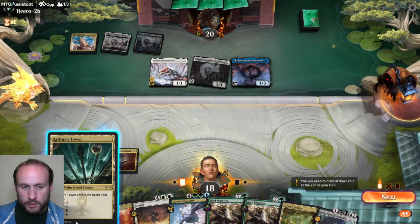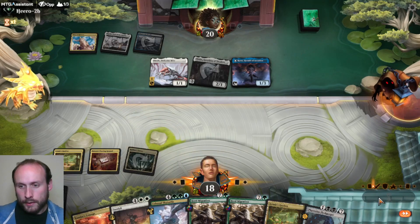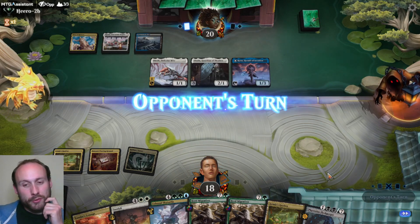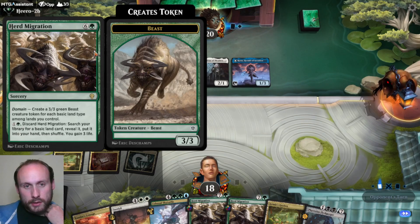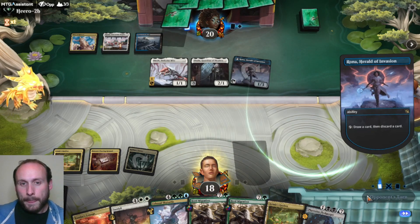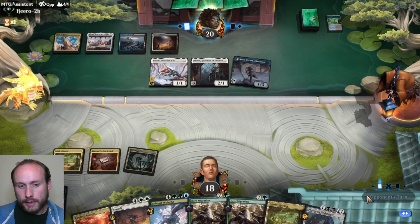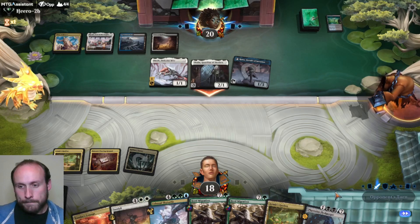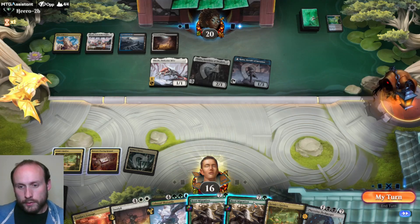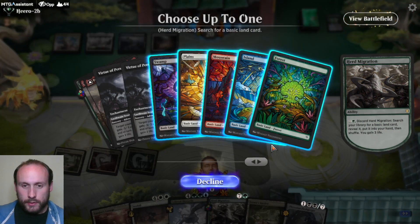Down the Proving Ground. Could have done Raffine's Tower and it would have made Leyline Binding one mana. We need two black sources to do a Fleshgorger next turn. We can do a Herd Migration — we can still do the discard for two mana, even though Thalia makes things more expensive, because that's not casting an instant or sorcery. Hopefully we survive long enough to get to Sunfall. I'm going to hit the land drops every time.